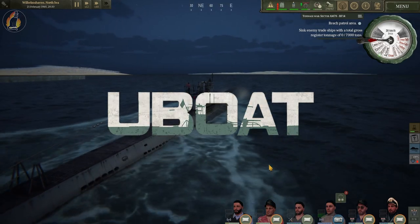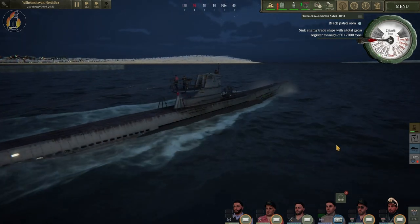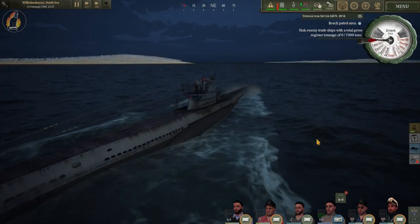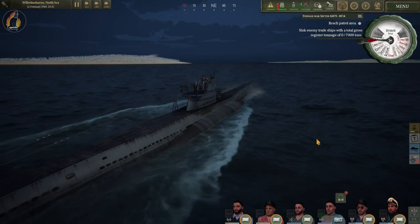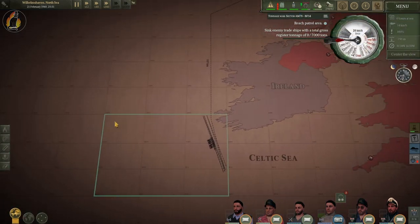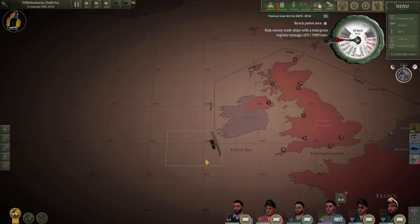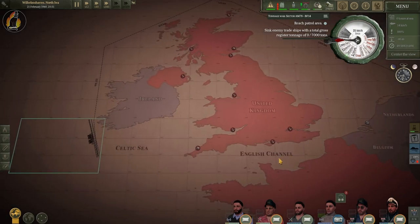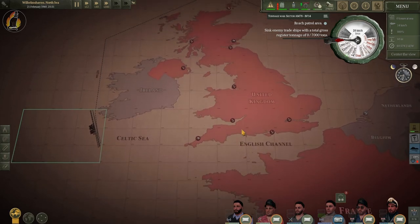Hello everyone and welcome back to U-Boat. We're just leaving the port of Wilhelmshaven, and as you can see in the top right we are back to regular U-Boat duties. I'm thinking of doing the mine-laying British Isles mission at some point, but I need a break from special missions for now. The English Channel is very busy with French and English ships, so we're taking the long route around.